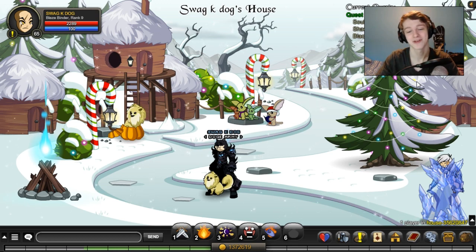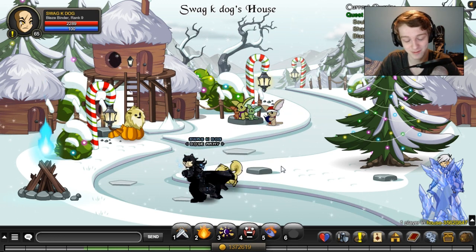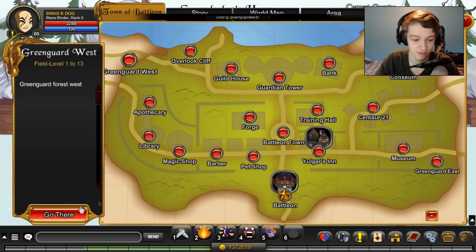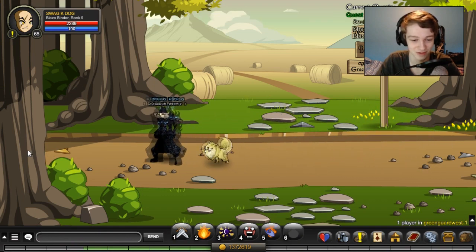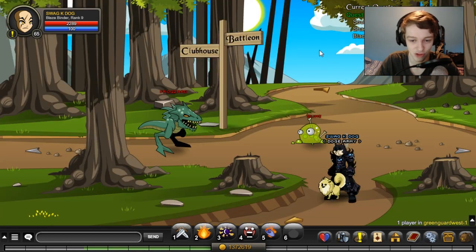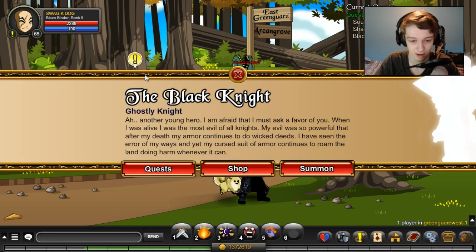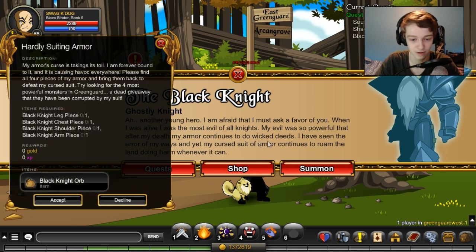Now that you're done with the shadow essence, we're moving on to the black metal armor - the last piece of the quest that we need. We're going to go to our map and go to Greenguard West for this one. A little bit of walking involved, but on the member-only server I can move very quickly. Here's the black knight - you want to go to this quest, the only one. If you already have the orb you just open up shop and get the item you need.